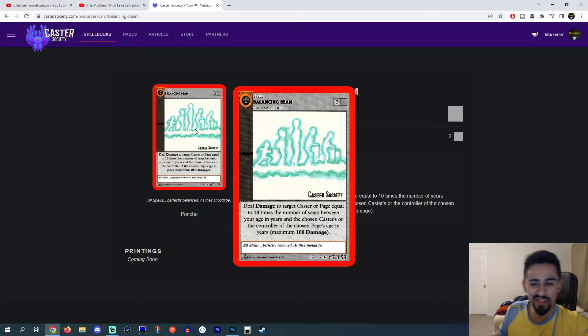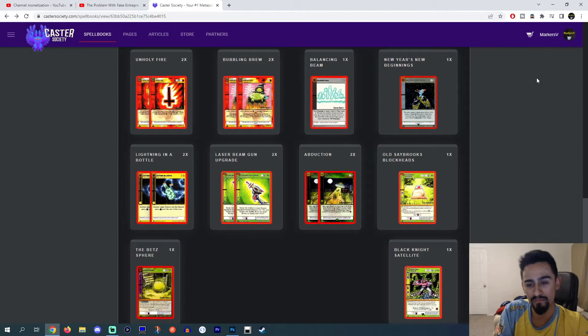Balancing Beam — personally, I don't think everybody should be side decking Balancing Beam. But Jon is a little bit older than the median age of a MetaZoo player. The average age of a MetaZoo player is around 22 to 24 years old. So if you're older or younger than that, I would recommend playing Balancing Beam. If you can do a maximum of 100 damage with a neutral spell, I think that's really good. Personally, I can't play this card because I'm 24 — this would almost never come up, maybe one match out of a whole 6 or 7 round tournament.